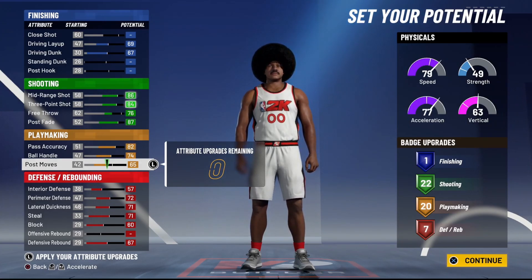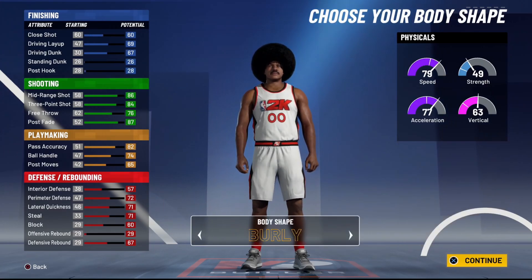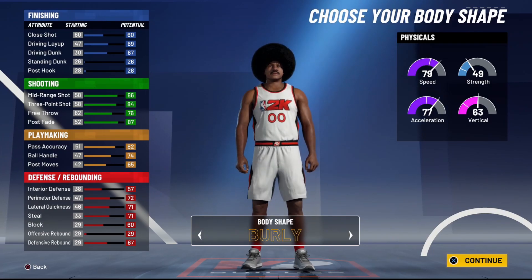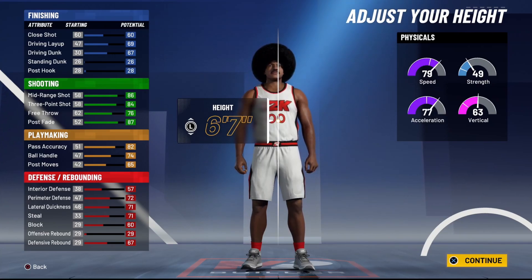For playmaking, we yank up ball control and pass accuracy, with eight left to dump into playmaking. If you feel you need more playmaking and less shooting, you can knock shooting down to 22 and get more playmaking — going 1-22-20-7. That's what I'm doing. Right now we have 79 speed, 77 acceleration, and 63 vertical. For body type, I'm going with burley so my player looks huge.